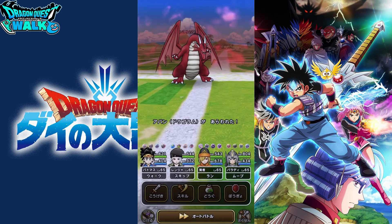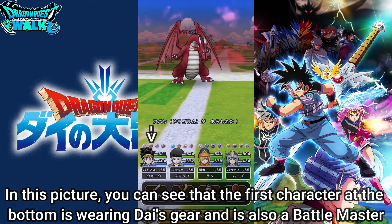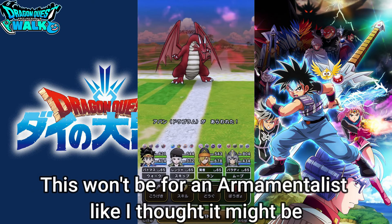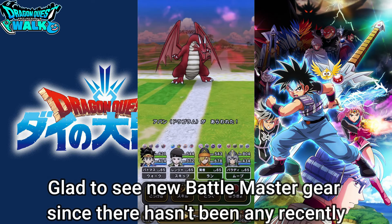Going back, one thing you'll notice regarding the Red Dragon of Avan is that the party member in Dai's gear is actually a Battle Master. So it looks like the equipment for Dai is going to be for a Battle Master, not an Armamentalist like I was saying before — having another Armamentalist wouldn't seem feasible. Battle Master is a particular class that we haven't seen Fukubiki for recently.